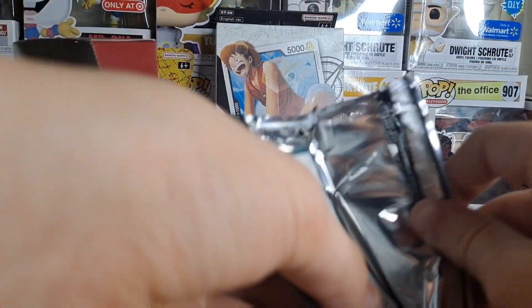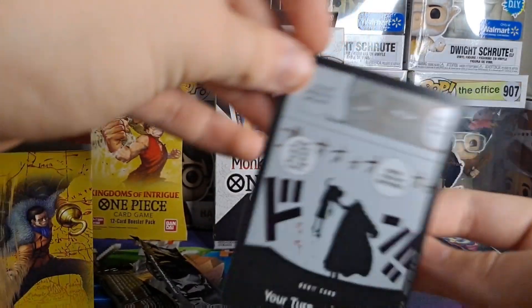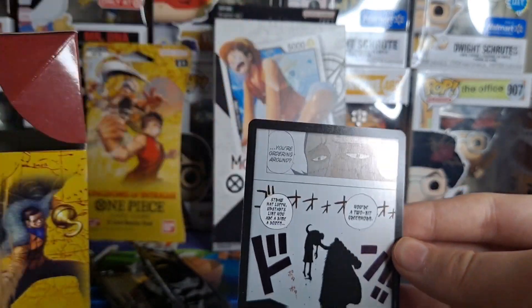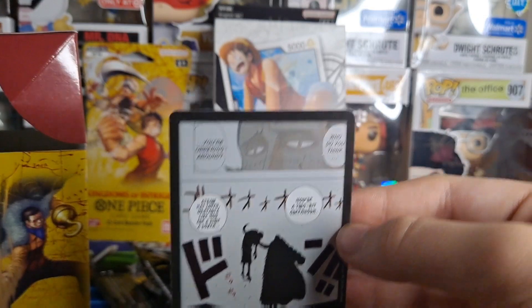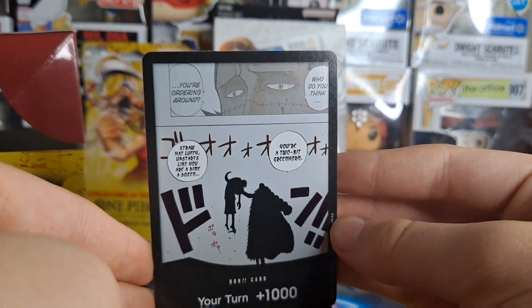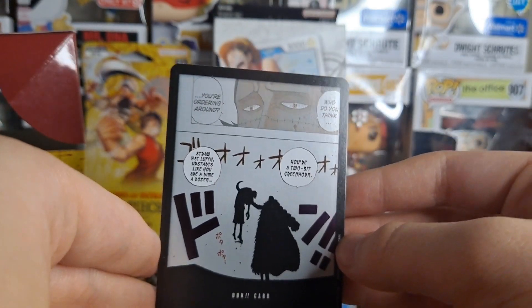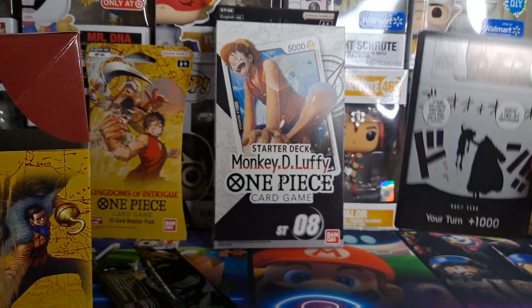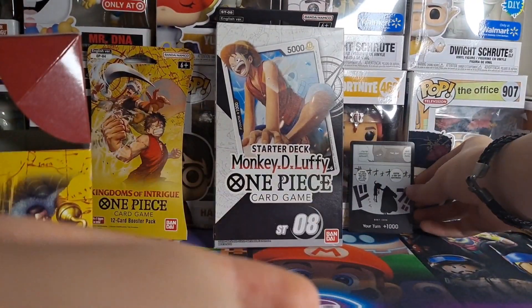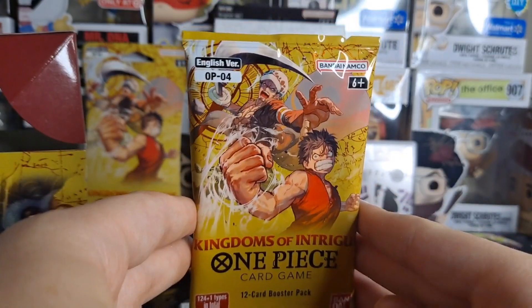Ooh, that's fire — it's a panel from the manga. It gives you like a thousand power. It's Luffy fighting Crocodile. I'll put that right back here. I don't think it's really worth anything, but these packs definitely are.